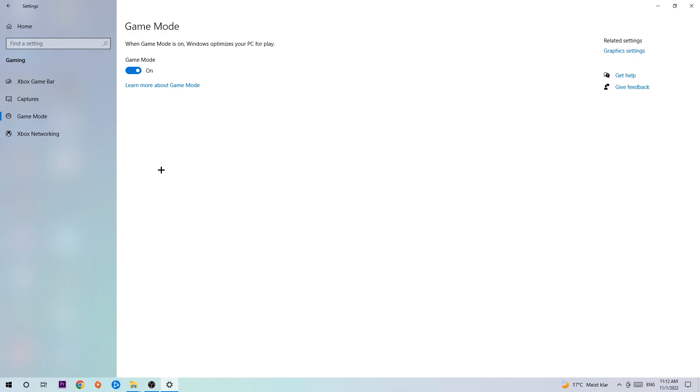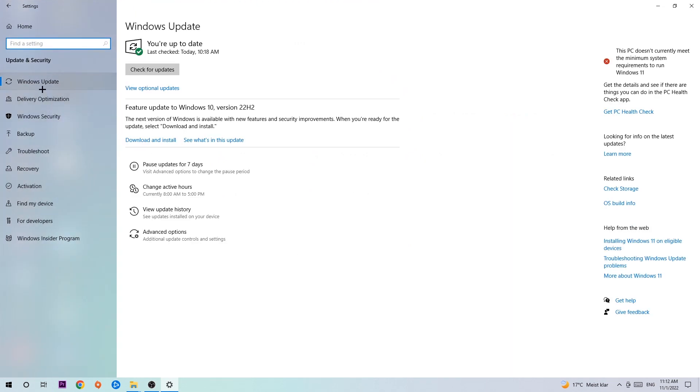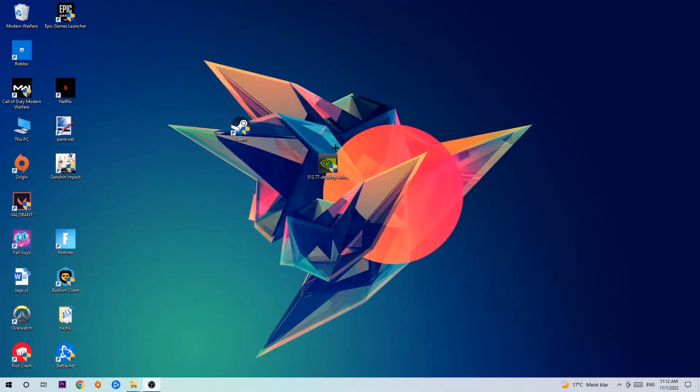Afterwards hit Game Mode. For this one, you need to check it for yourself and stick with the setting that works better. Go back once and hit Update and Security. Navigate to Windows Update — updating every single driver you can on your PC will help with FPS drops, frame drops, and stuttering. Update to the latest version of Windows, and then search for your graphics card driver application and download the latest version of your GPU driver for the best possible performance.